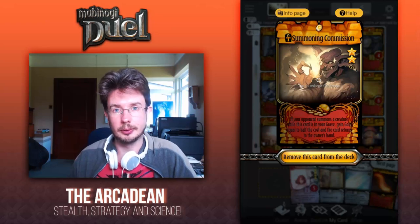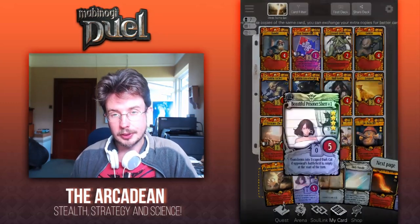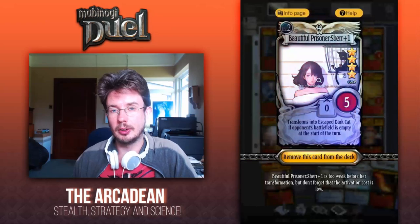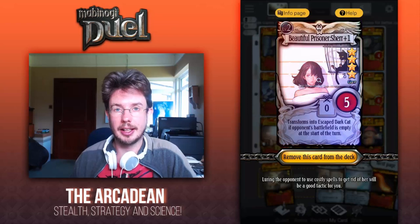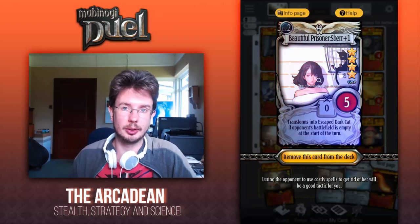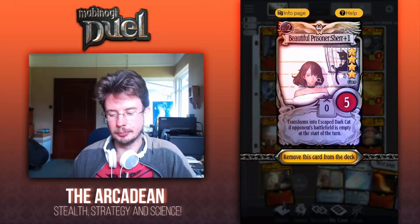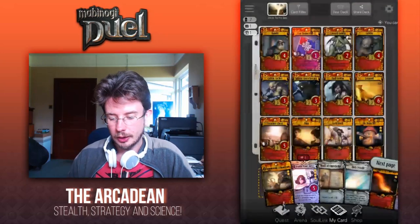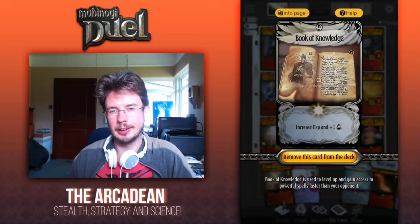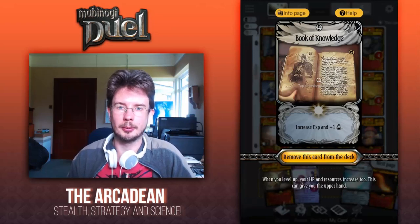Lie Detector would be a good choice if you want to take care of any potential counterspells. The Beautiful Prisoner Share I use simply because it's a one-cost card at all levels — if you don't have it, any other low-cost creature card will work fine. It's not important that it always costs one, it's just very good for resource management. Book of Knowledge I wouldn't advise switching out — you need to get up to at least level two so that the Goblin Chieftain plus one can summon as many goblins as possible.